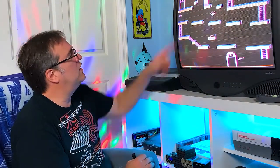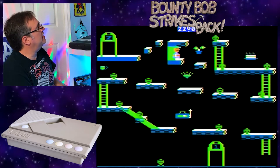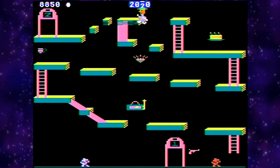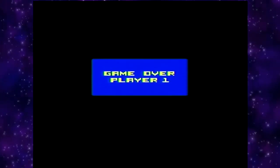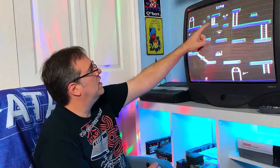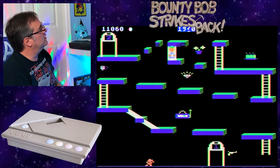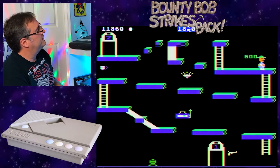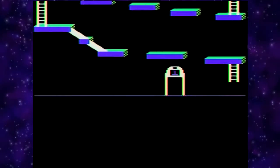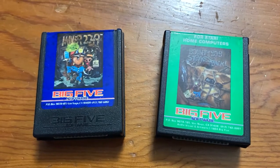Wait - is there another block? Did I miss a block somewhere? I thought I got them all - I didn't get the one up there. I got up there - how did I do that? I almost think I could make this jump. I bet you have to jump over to here, get this, and then jump over to that one. There's almost no way you can get there from that other block - that's just too close.